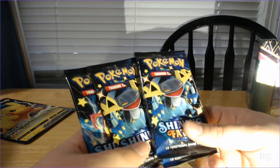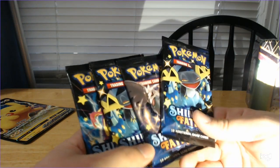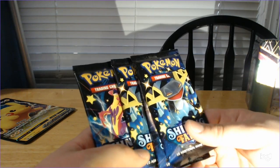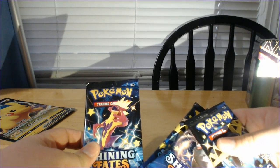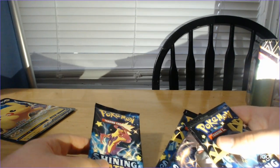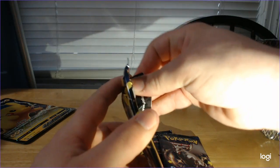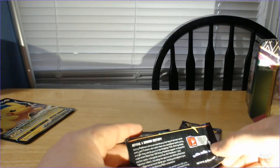We've got two Dragapults, a shiny Corviknight, and a shiny Toxtricity — I don't even know what half this stuff is anymore. It's Toxel and then Toxtricity. Let's go with Dragapult first. Shining Fates — shiny Pokémon are back again. Take the code card out. Three to the front and flip the energy. Lightning energy.